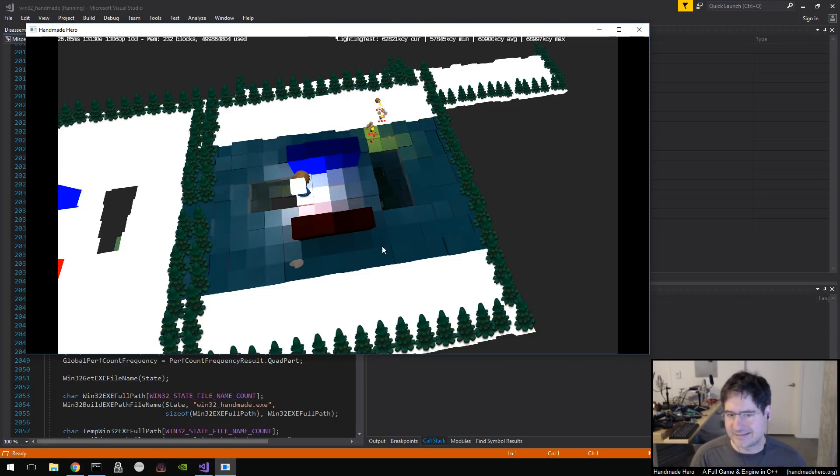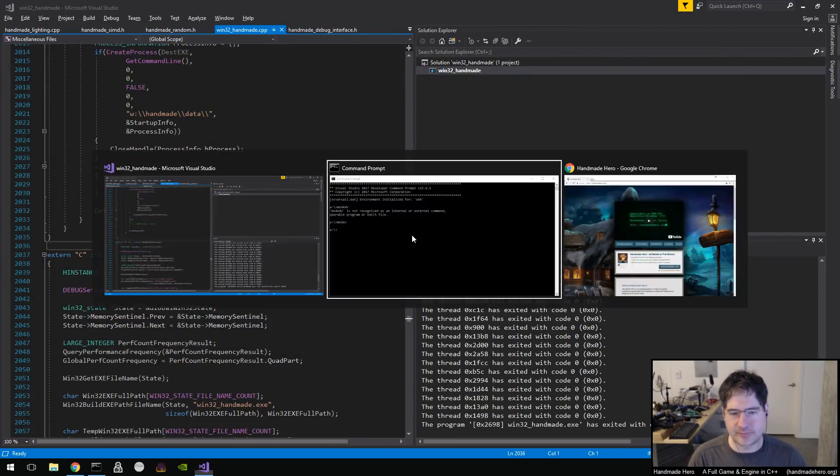We need some way of displaying a map, and without a notion of what a logical room is it's going to be hard to present that information to the player, because the player needs to know the connectivity of the rooms. Without that we'd have to write some kind of AI to try to determine a good way to simplify a giant collection of entities down into something easy to read at a glance. Rather than go that route, we want to create that metadata while we're creating the entities, so it already knows what was supposed to be a room.